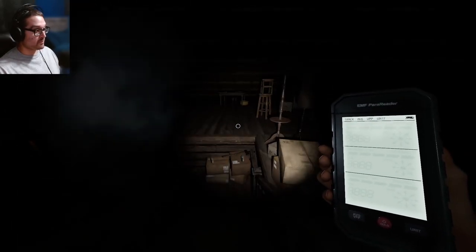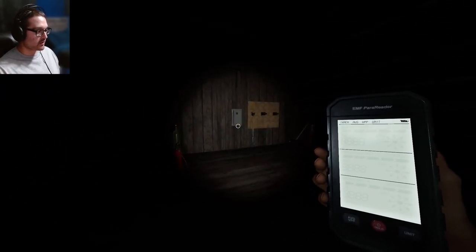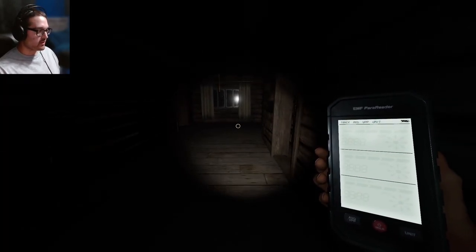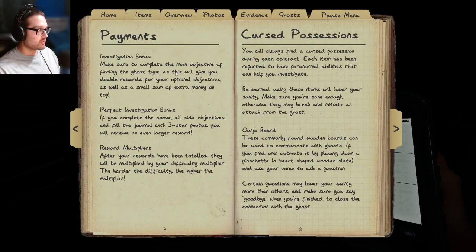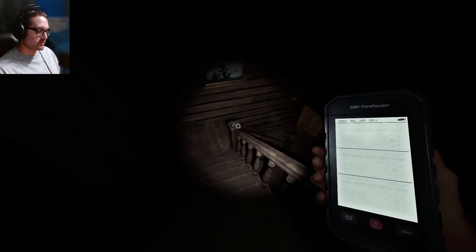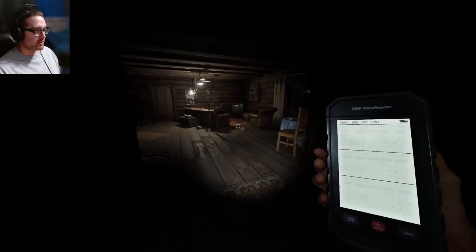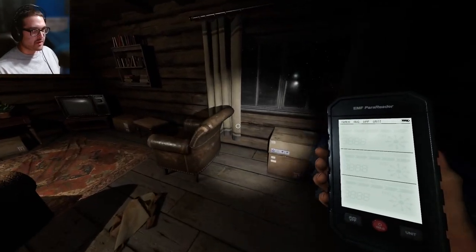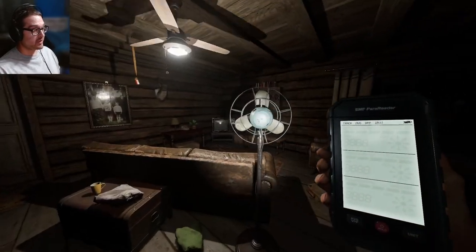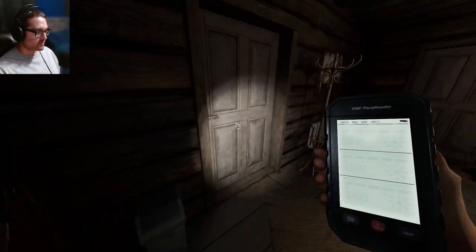Don't get too close. Let's get this breaker on and head back down. I don't even look at the name or objectives — it's Betty Myers. We got an objective already: witness a ghost event, so that's a little bit of extra money. It's a one-time multiplier so you don't make that much. The breaker I worked so hard to turn on — there it goes again.